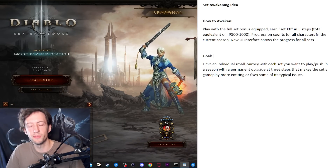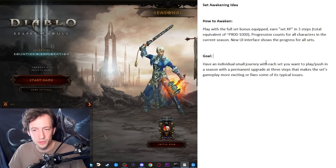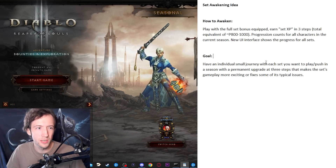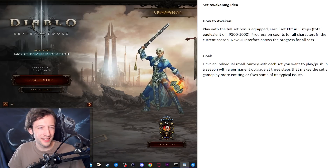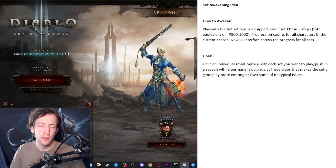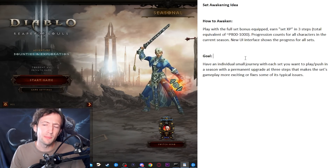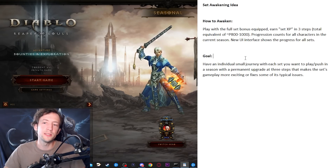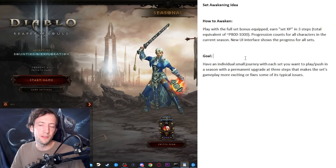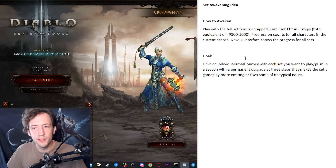You push with those builds if you like to push a lot, but you never really get to farm with all those different solo-pushing sets. In my case, in Season 27 I've been pushing like 30 different sets but actually only played about five different builds for T16 farming or XP farming, and all the others were just solo push situations. So I want to change that a little bit so that you kind of play them a bit more and earn some extra power-ups as you go — something that makes the sets more awesome and solves some of the issues certain sets have.